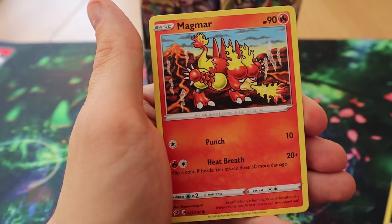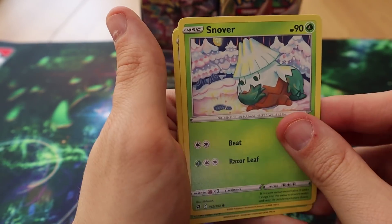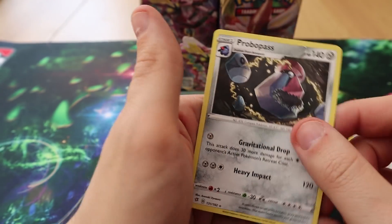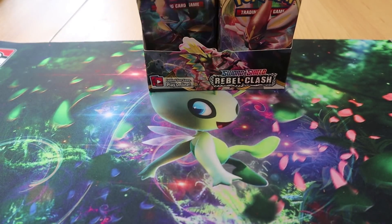Pack five: we have an Impidimp, a Magmar, an Electabuzz, a Scorbunny, a Snom, a Lombre, a Galarian Meowth, a Durant, a Reverse Nosepass, and a Probopass. I'm getting a lot of evolution lines in the right order here.